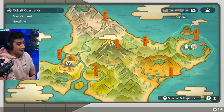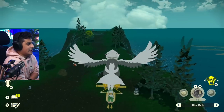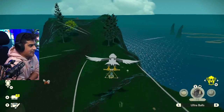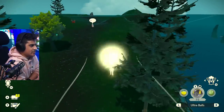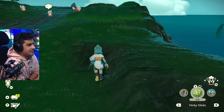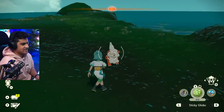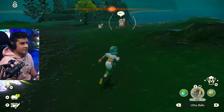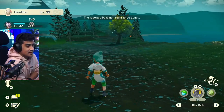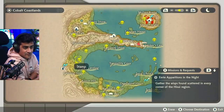We got a Hisuian Growlithe outbreak on the map, so I'm going to go ahead over here and do this. We are here at the Growlithe outbreak, so what I'm going to do is just go ahead and catch every single one of these Growlithe in the outbreak. I'm not going to battle them — I'm just going to catch them and show you their stats. I'm using my Sticky Glob to catch them because they are aggressive Pokemon. Caught them all on the first time, and now we're going to go to camp and go over the stats.